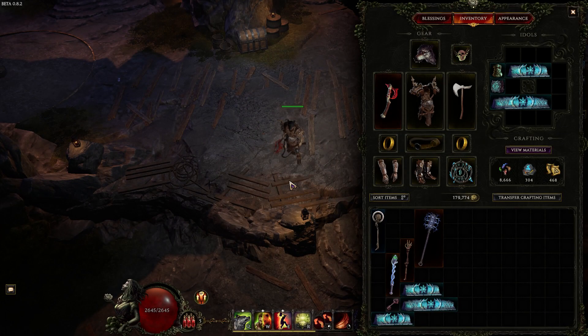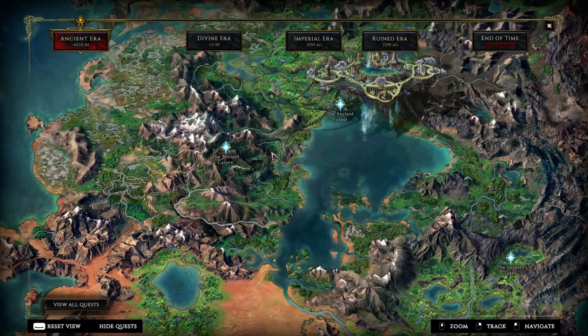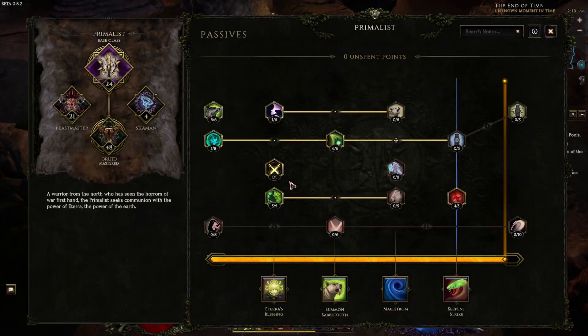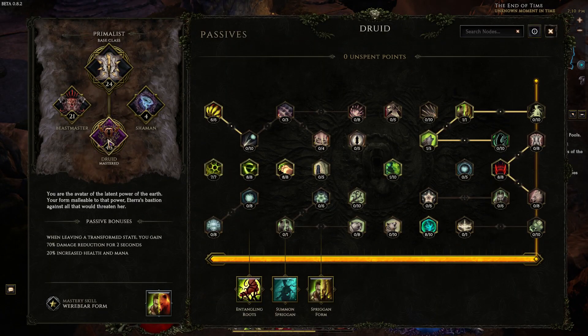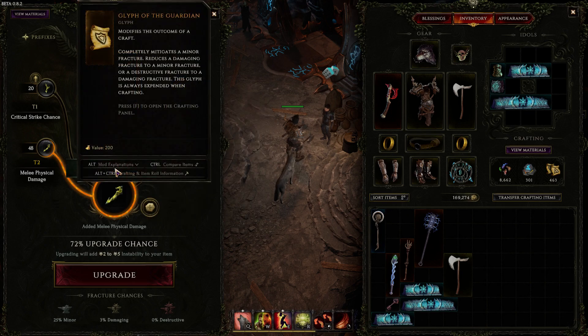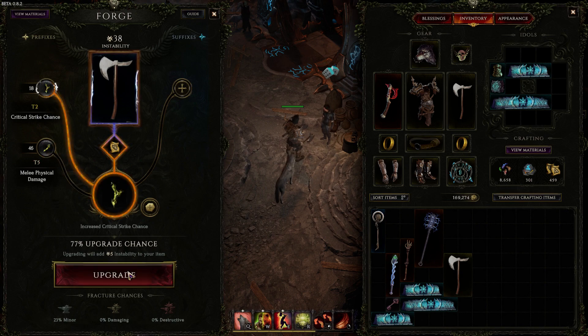Gameplay UI has also received a major overhaul with every screen being reworked. Look at this map — a huge step up from last patch. The passive trees are now horizontal and look much better and feel easier to navigate. The crafting panel looks great and feels a lot more magical to use. Everything just looks so good now. The game has really stepped up its visuals in the last several patches and it's starting to look like a triple-A game.